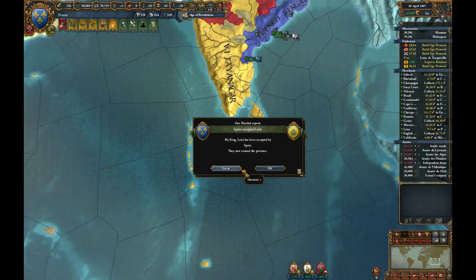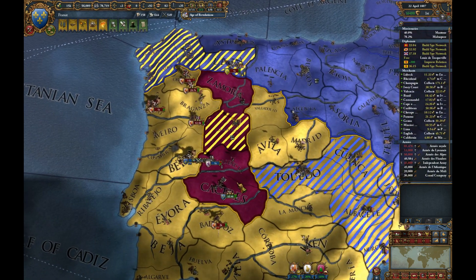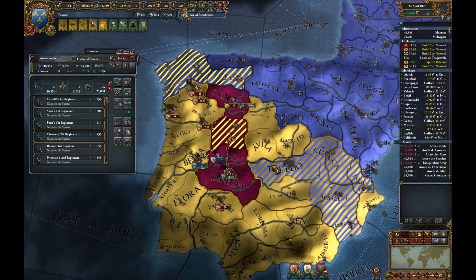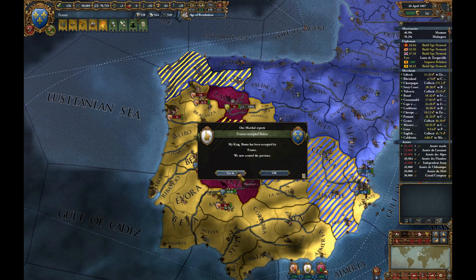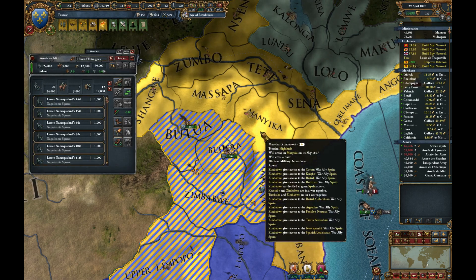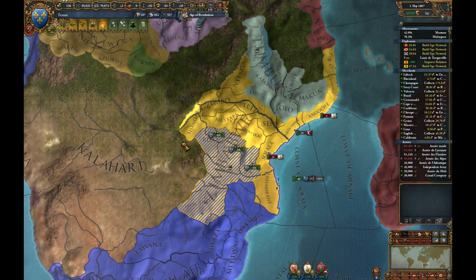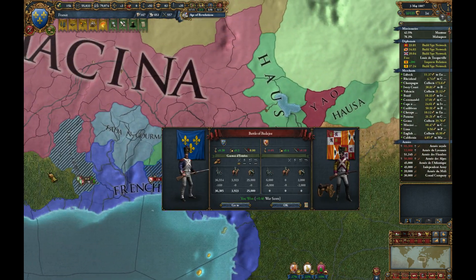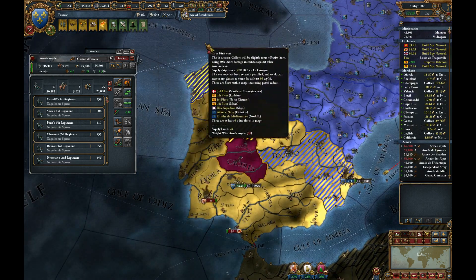If we move them across — take out that army first, if we do anything else, I think. There their armies are — brilliant. So we can hopefully get them to capitulate relatively quickly.